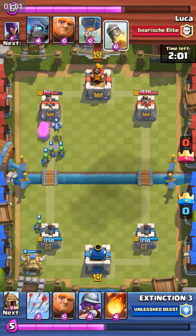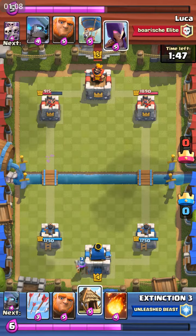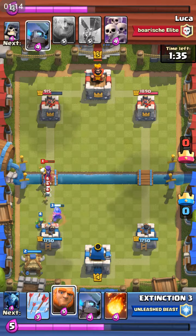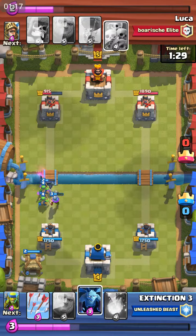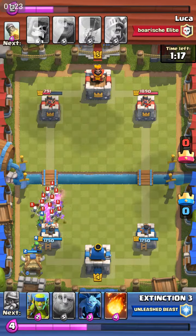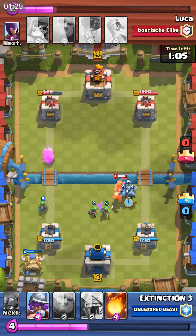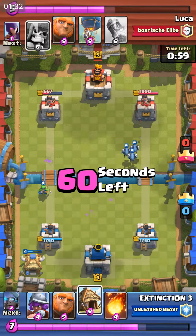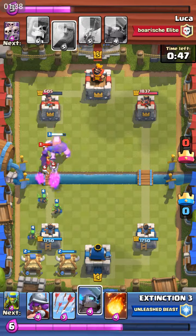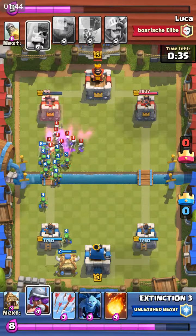I didn't want to take any chances with the prince, so I placed down those spear goblins just to defend. He did a really bad rocket — he should have done that at the start to get an elixir advantage. It was six elixir versus destroying a five elixir card that was already about 70% decayed, so that was not good rocket value.